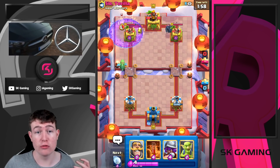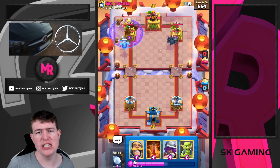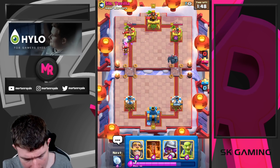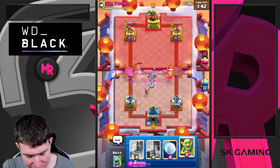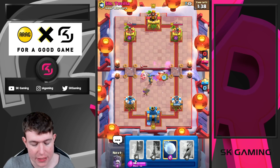He decided to drop his Pekka in the back, so I'm feeling comfortable going Graveyard. As I said, you want to be patient, but if your opponent goes for a really big tank in the back you want to punish them — especially with Musketeer as single target damage in hand, plus Goblins. If I didn't have Musketeer and Goblins in hand I would have never done that push.